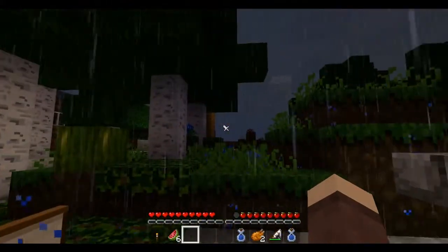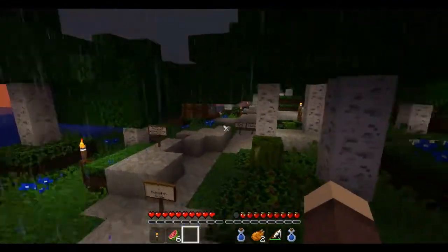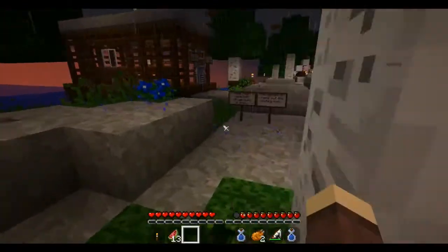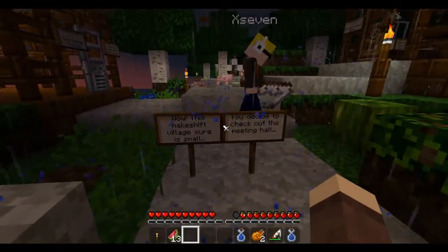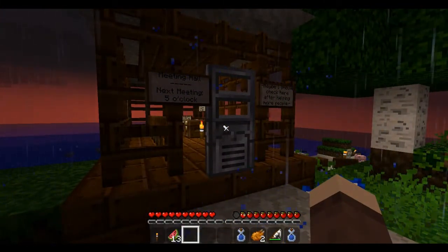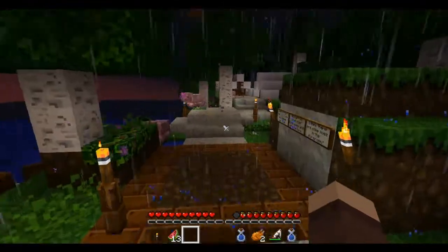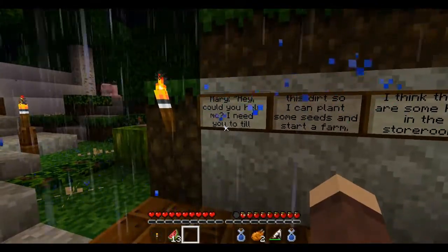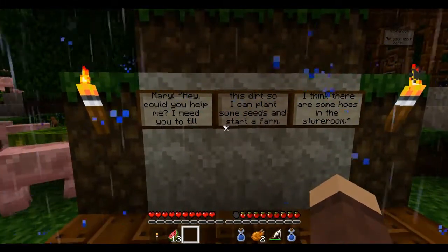Markshift village. Are you with me there? I think it's Caesar. It's down here. I think I see a chest on top of a house. I'm under some leaves now, on top of a tree, and there's like a chest up there. This Markshift village is sure small. You decide to check out the meeting hall. Next meeting at five o'clock. I got 29 right now - 29 melons. He scared me. Hey, I can help you. Mary: Hey, could you help me? I need you to till this dirt and plant some seeds and start a farm.